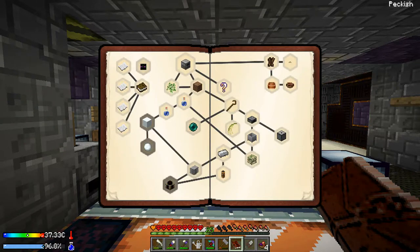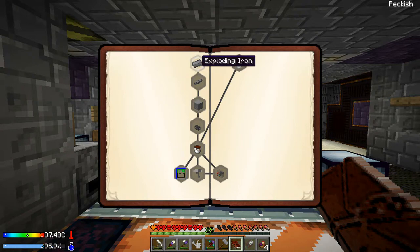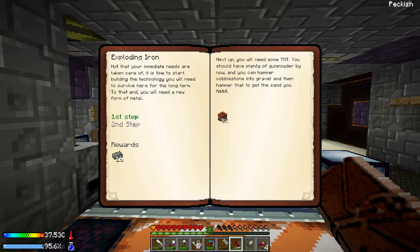We're going to go ahead and claim this reward. Now we are getting to the point where some stuff is going to be done — this opened up 'under pressure.' Under pressure we start with exploding iron. The quest text says: now that your immediate needs are taken care of, it is time to start building the technology you will need to survive here for the long term. Next up you will need some TNT — you should have plenty of gunpowder by now, and you can hammer cobblestone into gravel and then hammer that to get the sand you need.